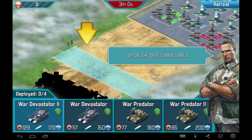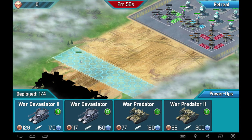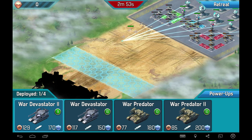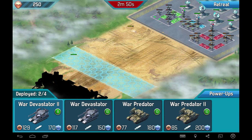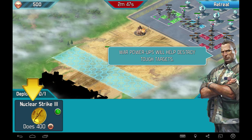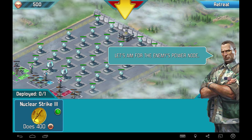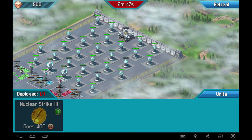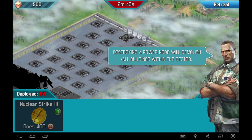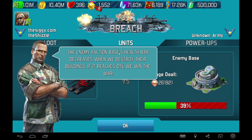I'm going to use this war devastator — a new unit. Put one there. Power-ups — it does 400 damage. Let's aim for the power node. It takes out all buildings in the sector. The faction base's health bar decreases when we destroy the buildings.